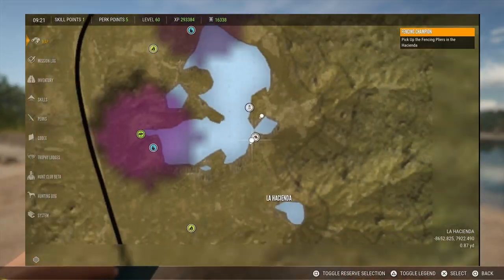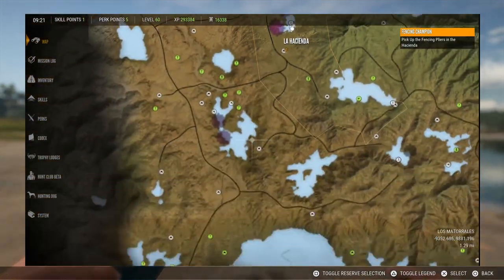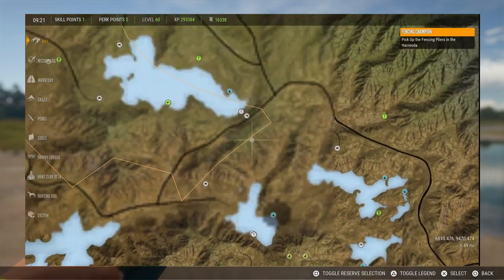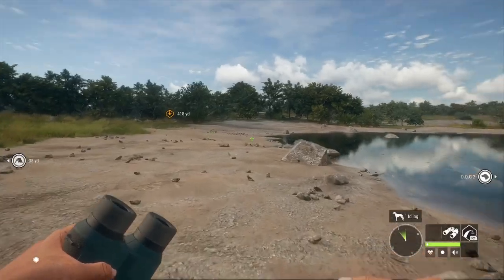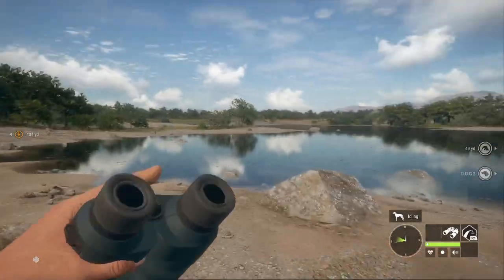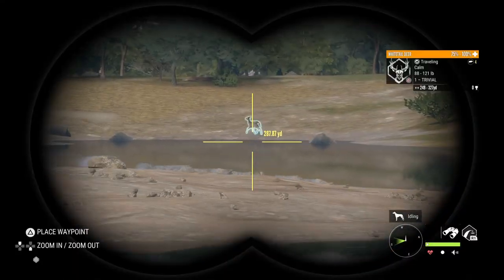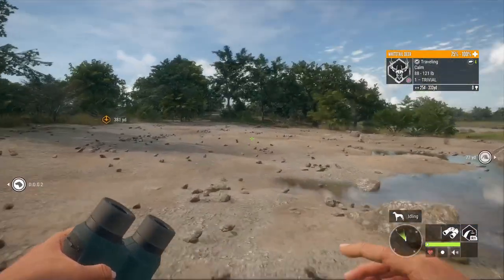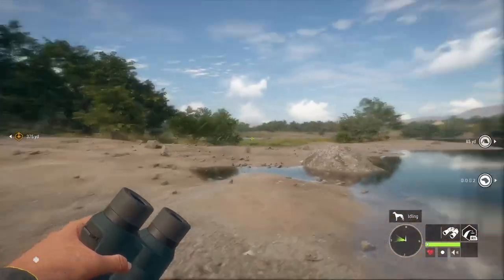The first step to doing herd management for Whitetail is to find every single one of your drink zones. For here in Rancho, I know a lot of people are doing it in Rev and Tuli, but I decided to go back to the original — the OG — Rancho Delorio. I made a poll on my YouTube channel and you guys voted for Rancho Delorio.